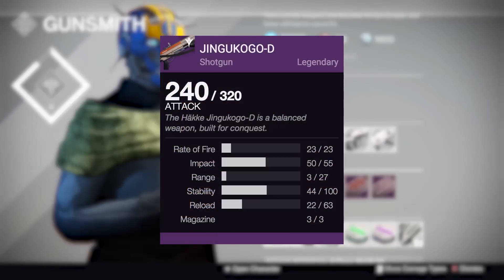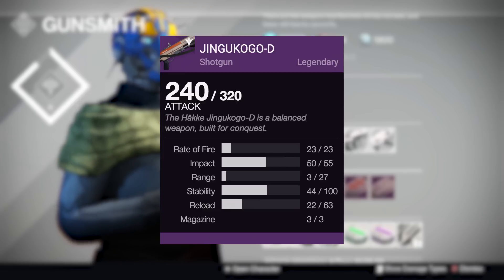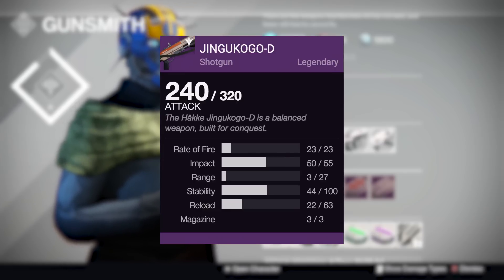Next up we've got the Jinkgo Kugo D. This is a shotgun that I think has been on before, but either way it's a really bad shotgun. It would be okay if there weren't just better offers on, even just in the tower. It's got really low range and its magazine size is 3 — it's not good at all. But if you haven't got a shotgun yet in The Taken King, then pick it up. The perks you want are normal shotgun perks: range increases, maybe crowd control. And other than that, shotguns are what they are.